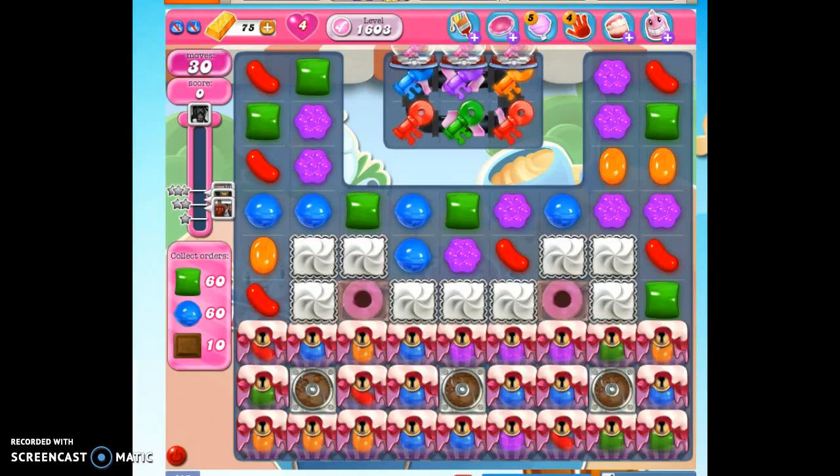Hi friends, this is Susie, your Candy Crush Guru, here to help you solve the puzzle of level 1603, where we have 30 moves to collect 60 greens, 60 blue, and 10 chocolate candies, and that'll definitely get us 25,000 points.